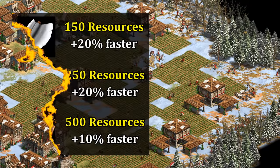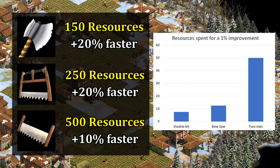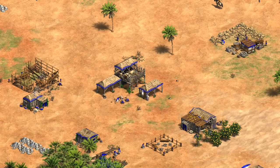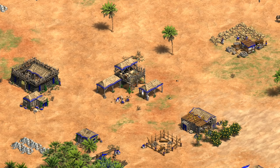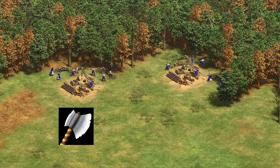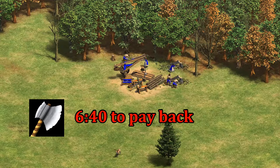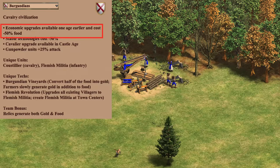This is an important change that reduces the punishment of going for those techs earlier. There's a pretty noticeable inflation in tech costs with each age, reflecting the size of your growing economy. While Burgundians had access to eco techs earlier, it often feels like they're difficult to afford, and you don't have enough villagers for them to pay back in a reasonable amount of time. In practice, most players seem to be picking them up fairly close to the regular times. To illustrate, getting Double Bit Axe in Feudal Age for a normal civilization with 10 lumberjacks takes around 3 minutes and 20 seconds to pay for itself. For a Burgundian player in Dark Age with 5 lumberjacks, that payback time is going to be twice as long — so relative to the size of your economy, it actually is a much larger investment.